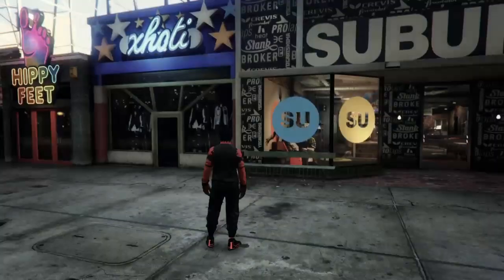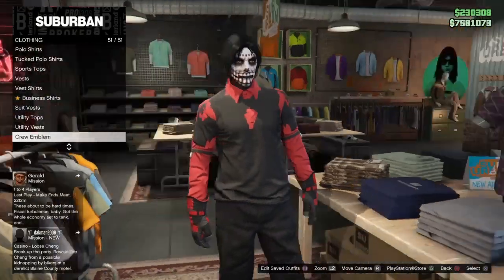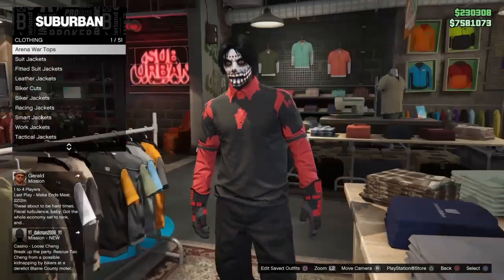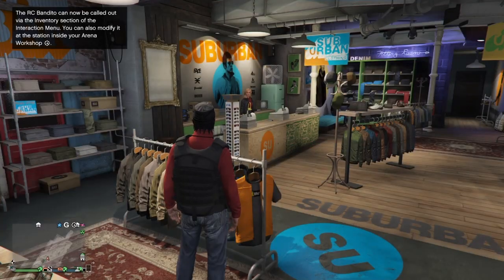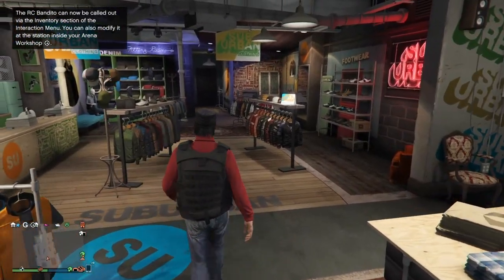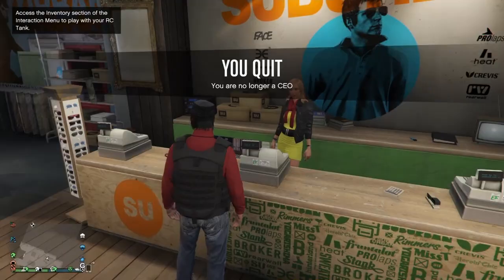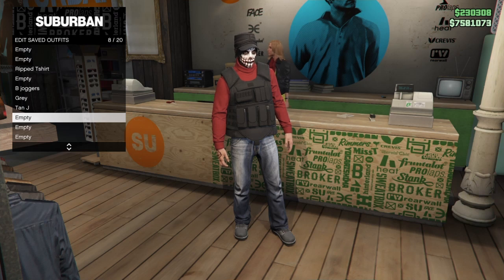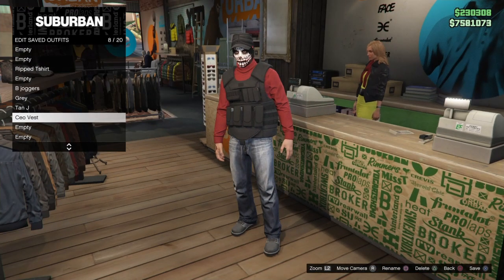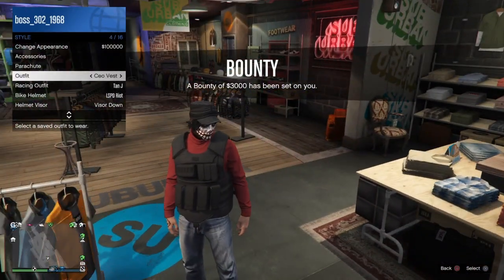Run to the clothing store and hit round d-pad on one of the clothing sections — eventually it will kick you out, sometimes it takes two seconds, sometimes a minute. Once you get kicked out, get a CEO and retire. You should still have the CEO vest outfit on. Save this as an outfit and name it 'CEO vest'. Now you have this outfit and you're ready to do the modded outfit glitch.